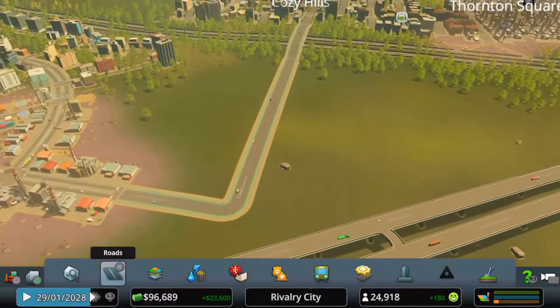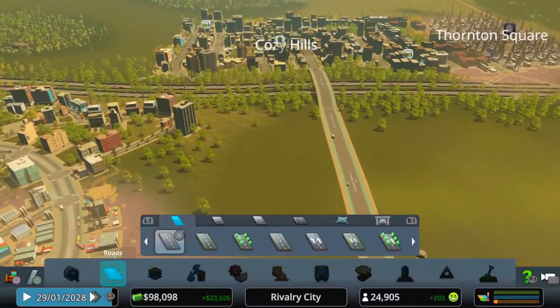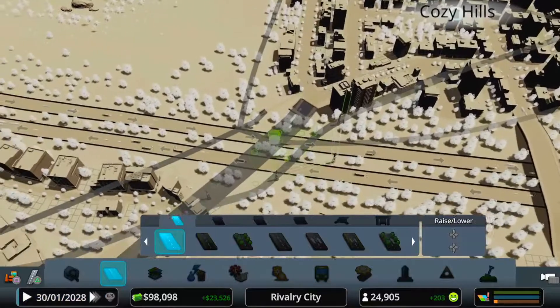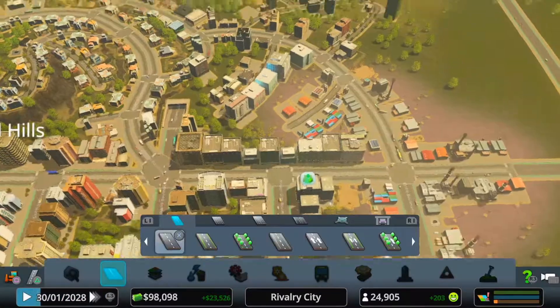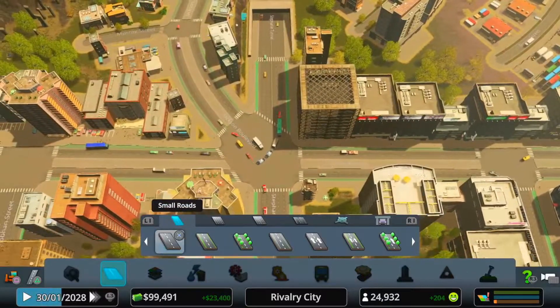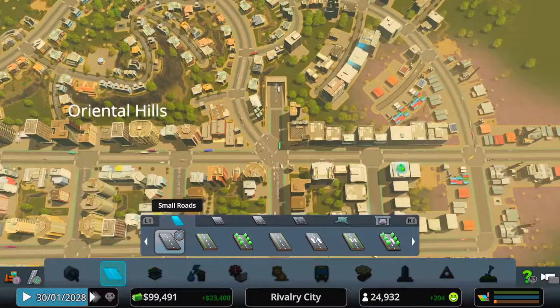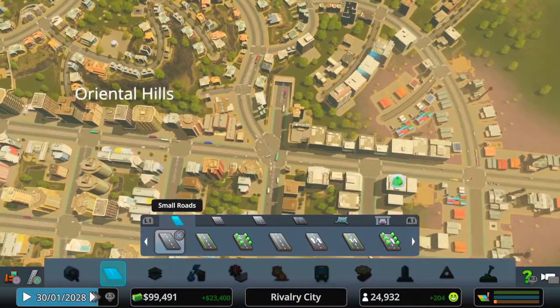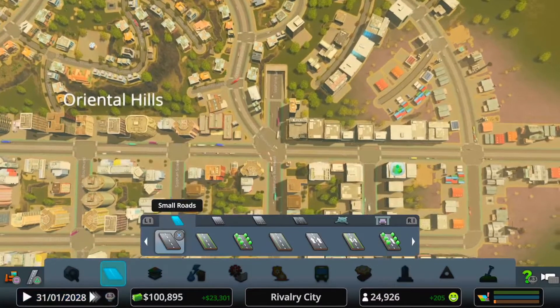That new road we put in towards the end of the last episode — they're using that. I checked to see if they're still using the underground one here as well, and they are. So both of these routes seem to be helping. At the moment this doesn't seem too bad, but this is going to get messy. Five-point road — there's a need for a roundabout if I ever saw one.